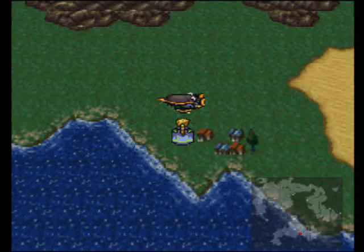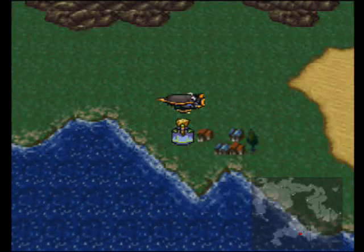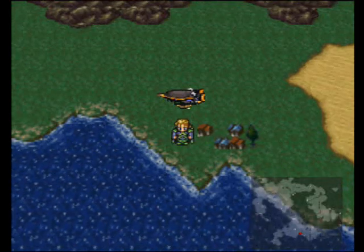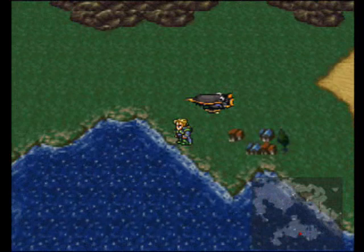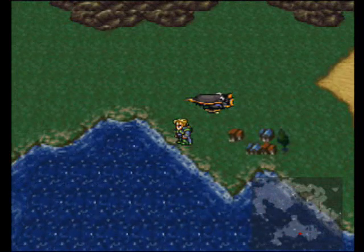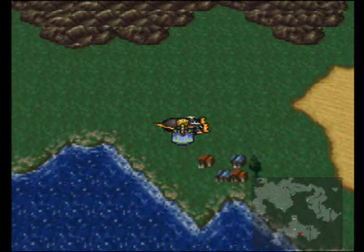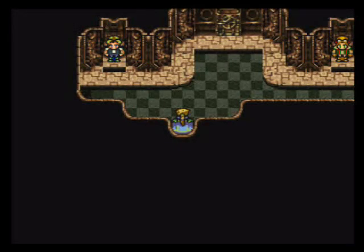Hello everyone! Welcome back to Let's Play Final Fantasy VI! I'm the Black Shadow, and in the last video we got out from the Opera House, which is way away now. We took a trip into Setzer's airship, which I actually forgot to show you around, so I'll quickly do that. You can have a little walk around while you're in the ship.